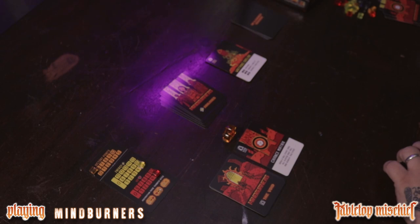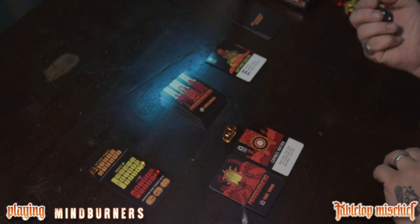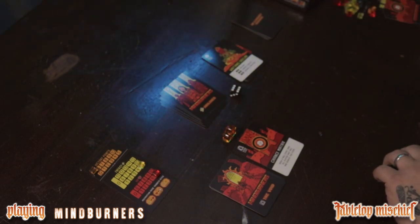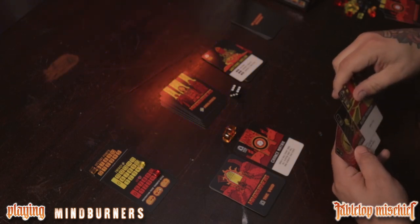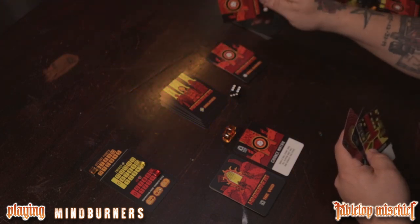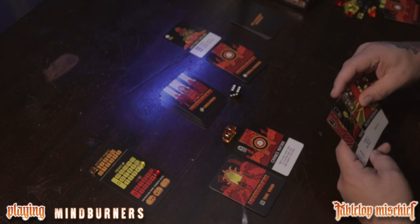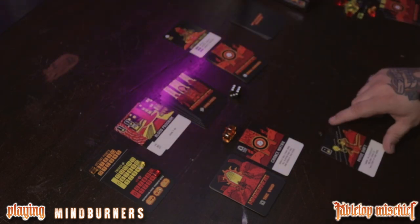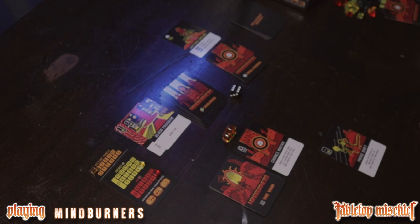Rolling the D6 for the withering obelisk: on 1 or 5, nothing happens; on 2 or 4, discard one ability card; on 3 or 6, discard two ability cards. Let's get a 1 or 5. Nope — that's about right. I got to get rid of two ability cards. Holy crap. I guess I'm getting rid of these. The ignore-effects card — well, it could be worse.